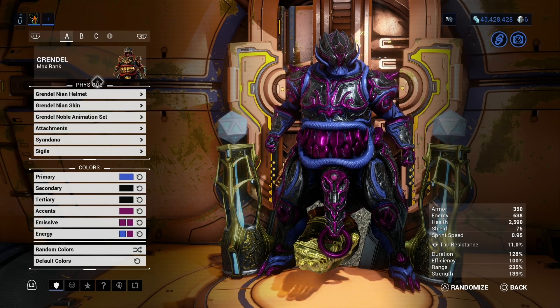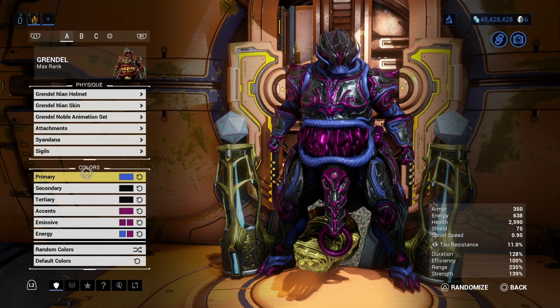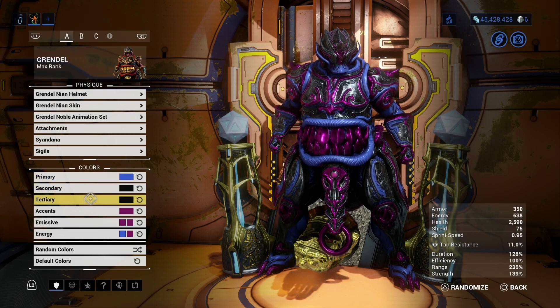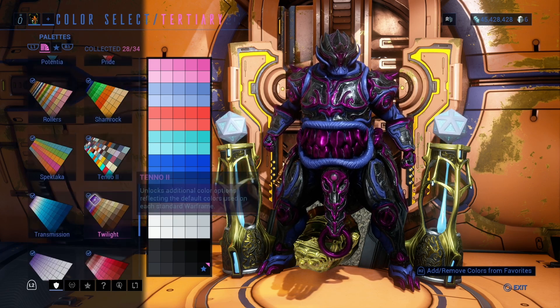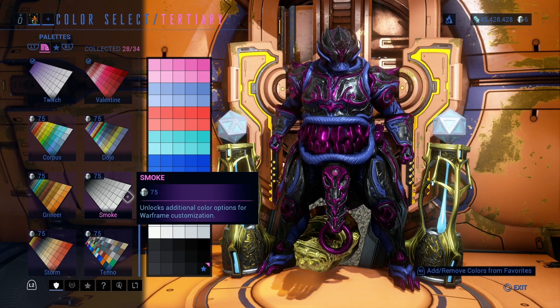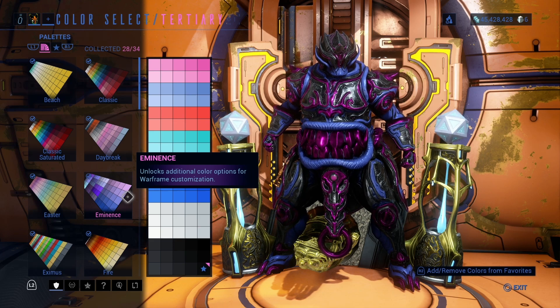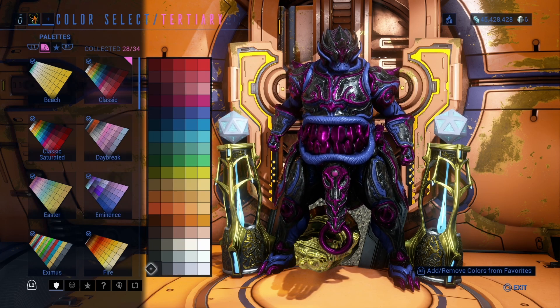Okay, so first of all, here's the thing. Normally I don't go for this color scheme specifically, but it looks so cool on this skin. For blue, I didn't want to go darker blue, so I'm just using a blue from the classic saturated pack. For secondary, I went with true black. You can find this in either the PS4 color palette or the smoke color palette. There might be other ones that have true black, but these are the two I specifically know of and advertise about.